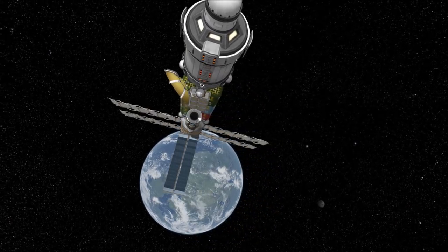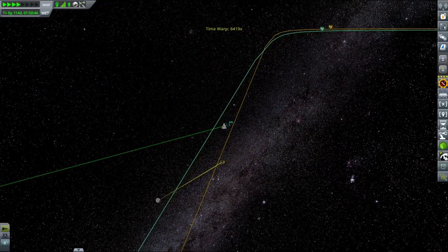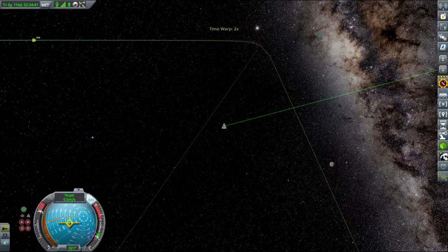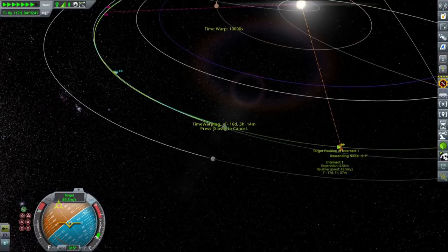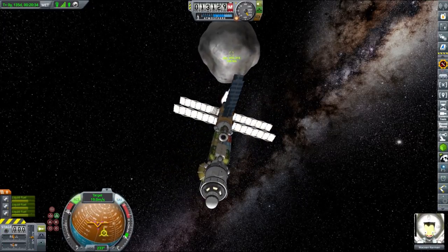The idea for the rendezvous is to exit Kerbin's sphere of influence more or less in the same spot where the asteroid will enter. This simplifies the rendezvous process — we could calculate all the orbital parameters and do a standard interplanetary burn, but since those asteroids are really close and both are entering Kerbin's sphere of influence, this more direct method is actually easier and requires no calculations whatsoever. It could be a useful method if you don't like doing all the maths, and doing an orbital rendezvous on a very elongated, large orbit is actually pretty straightforward this way.